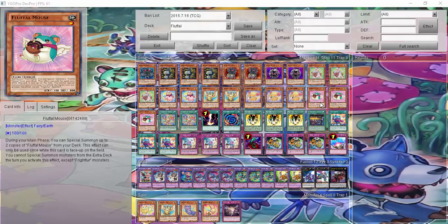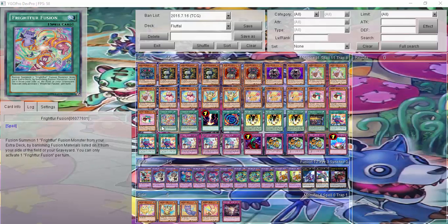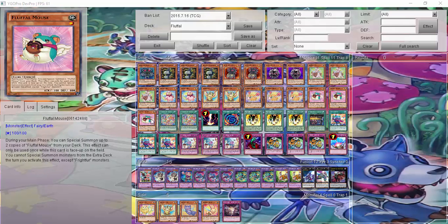Three Mouses. What I don't like about Mouses is that if you have two in your hand, you're just screwed. But if you have your fusion plays, you can work with it. What I like to do is, if I have one, I can Special Summon it to Special Summon the other two, so that's more fuel for either my Wolf or Tiger plays. And that's it for the monster lineup.